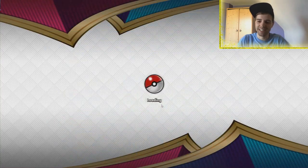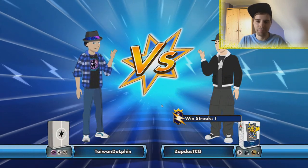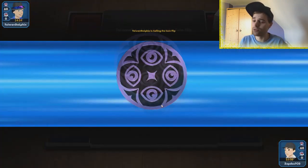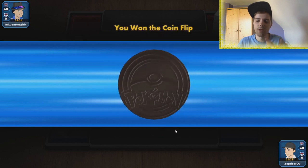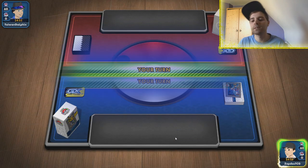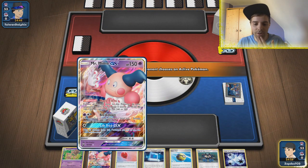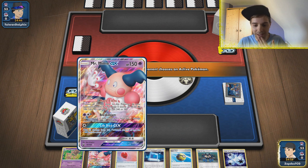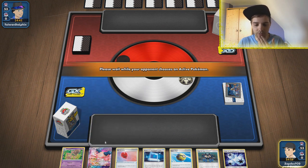Now we're up against Malamar or Mewtwo — if I had to guess, it's Malamar. Against Malamar I'm not sure. Also, something I was thinking about is putting Kabutops in this list, but that's a Stage Two. Or Obstagoon — if you can set up an Obstagoon you can promote that. Also our Mr. Mime will be punished in this scenario. We do have an Air Balloon so at least we have that going for us, but this is not good.